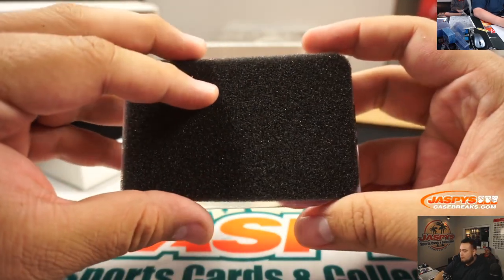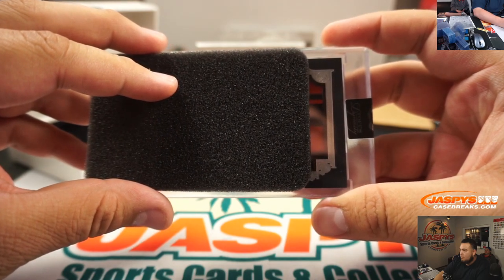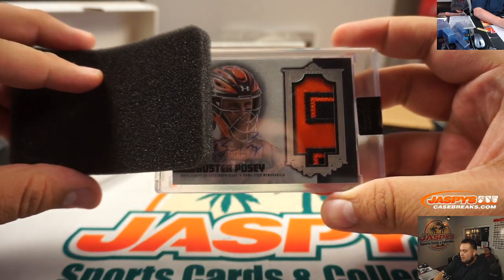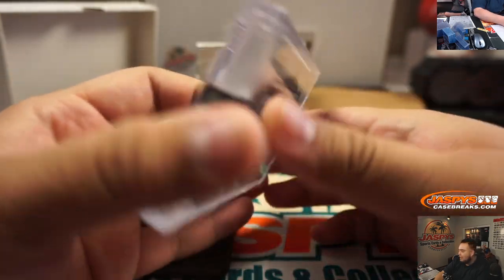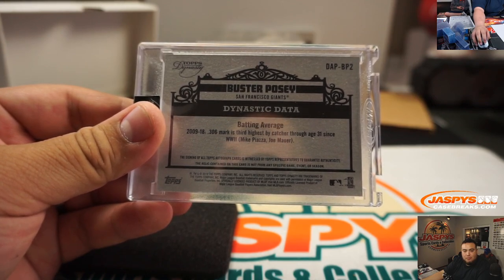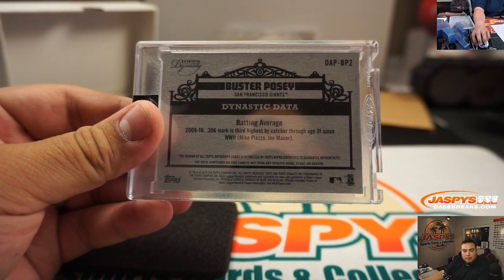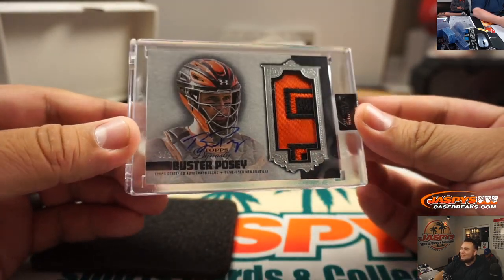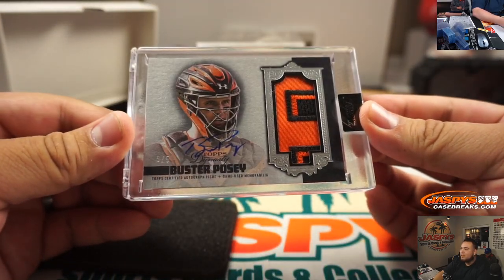Alright, next one! Ooh — Orioles? Giants. It's Buster Posey — and that's 3 out of 5! Who had Buster Posey? Timothy. That's Tim, 3 out of 5. I think you better pick that up buddy. There you go, nice — 3 out of 5, Buster Posey.